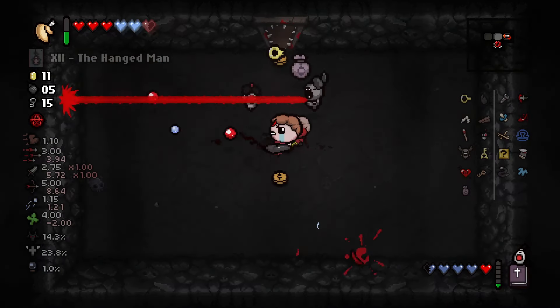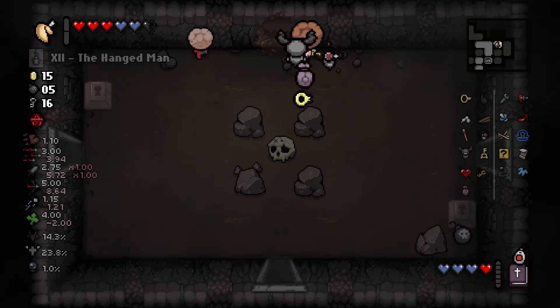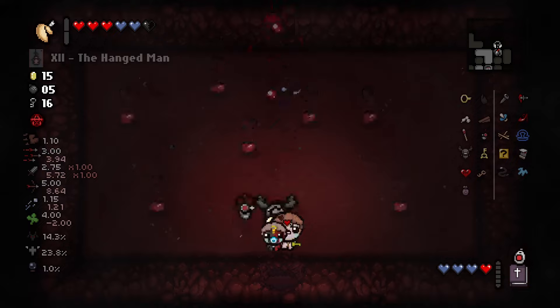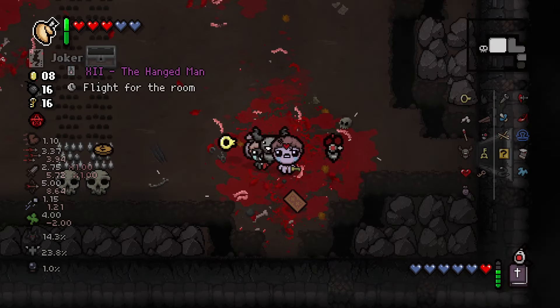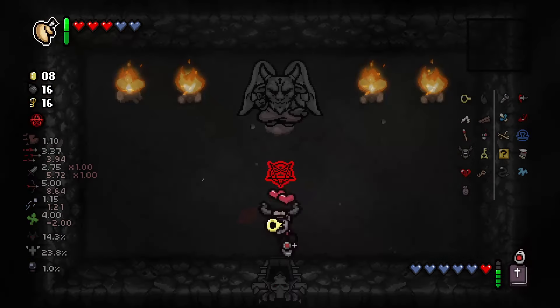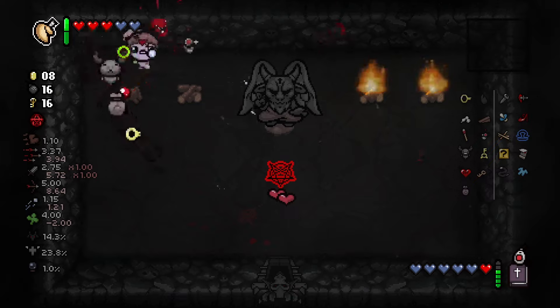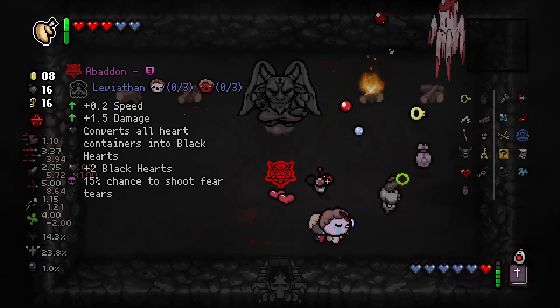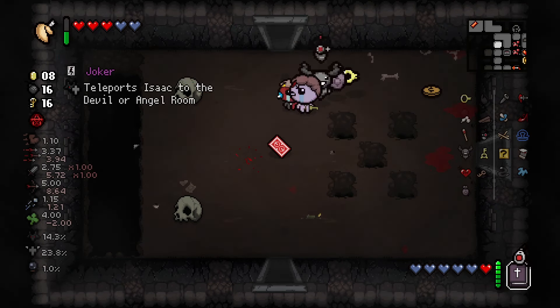On floor 6, we go straight to the Curse Room grabbing a Black Heart. We find the Super Secret Room, which only has Red Hearts and is useless to us. Fortune Cookie drops a Joker card. The Devil Room has Abaddon, which doesn't seem worth the risk right now, so we leave it. We get another Joker card, which we hold onto for now.